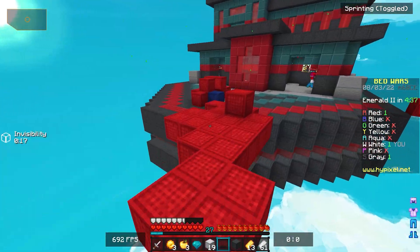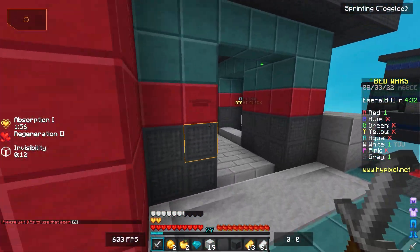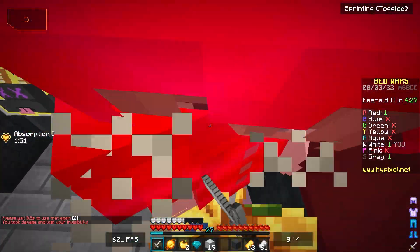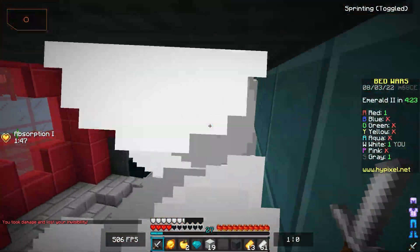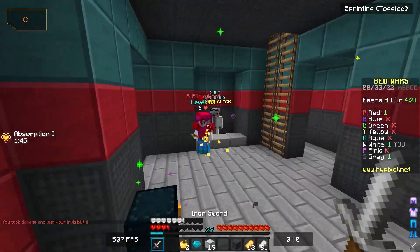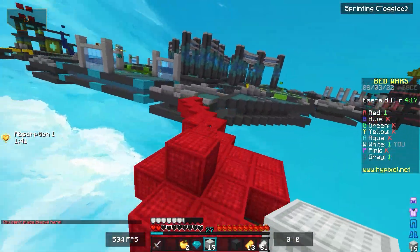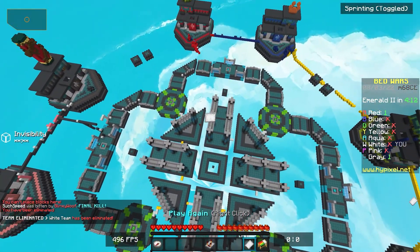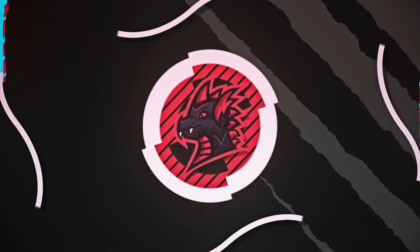We go in with the invisibility but reveal ourselves almost immediately. We try to kill the enemy but can't break through. They get me — this is terrifying. How did we die? Oh my god, that was a mission failed. We'll get him next time. What did we just do?